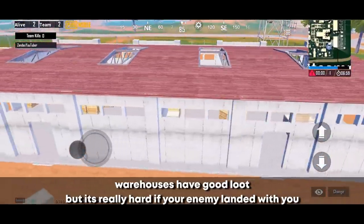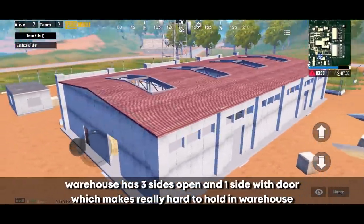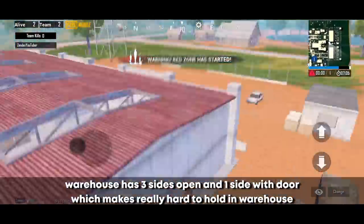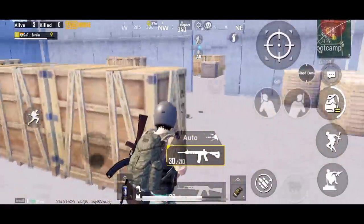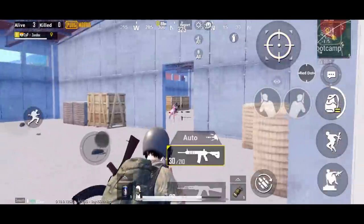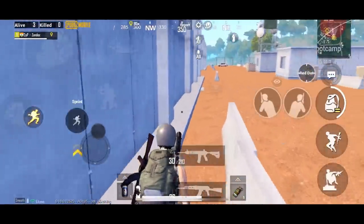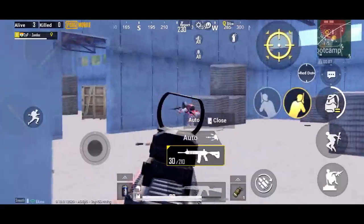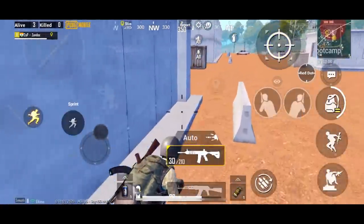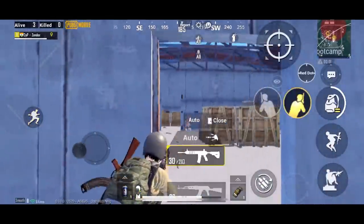Warehouses have good loot, but it's really hard if your enemy lands with you. The warehouse has three open sides and one side with a door, making it very hard to hold. If you see or hear footsteps of an enemy camping on the other side of the warehouse, you can flank and kill them from the door, or reach around and kill them from another angle.